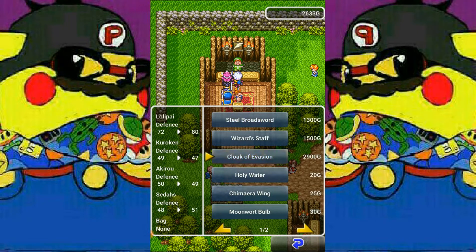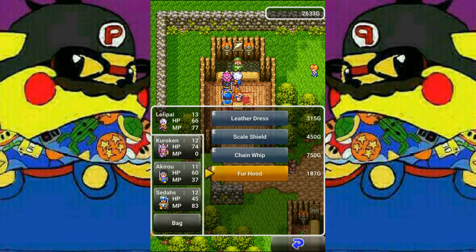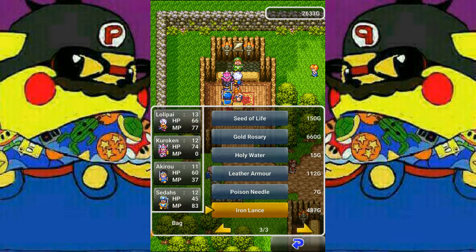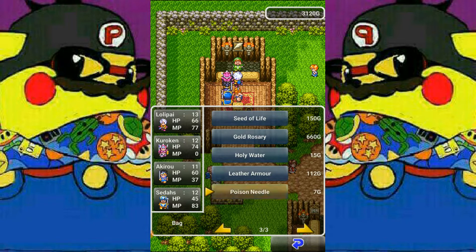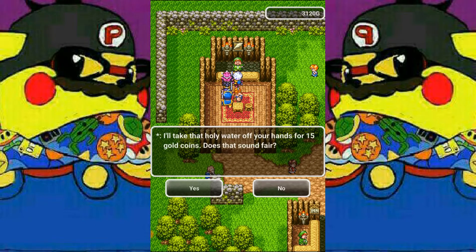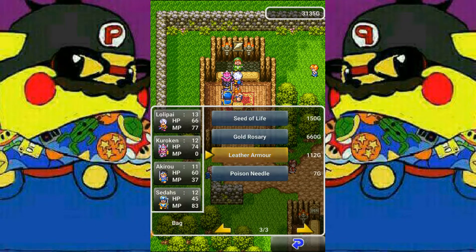It's not worth getting right now because we're faster than most of the monsters around here. We're going to buy the cloak of evasion — plus eight for Lollipi. It's only good for her; it increases Sadasa's defense by one but Lollipi gets eight. We also have the wizard staff here, which I believe casts the Frizz spell, the multi-targeting one. We're going to sell some items and pick up a cloak of evasion for Lollipi, and I don't think I have a bronze sword yet for Curl Ken, so we'll do that now.